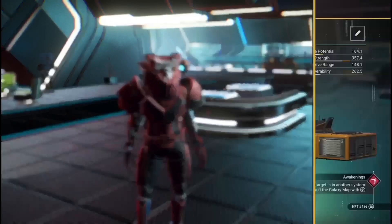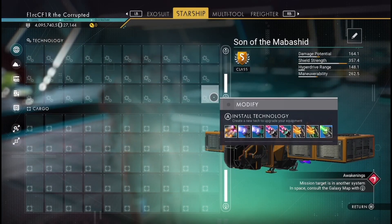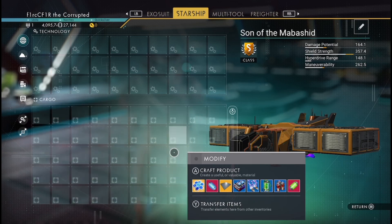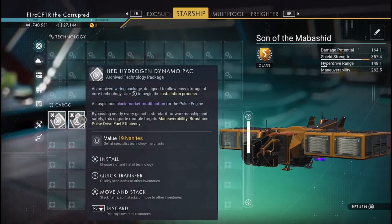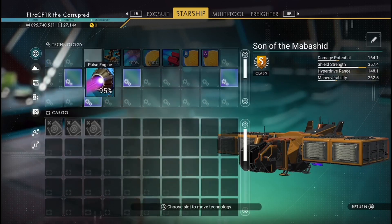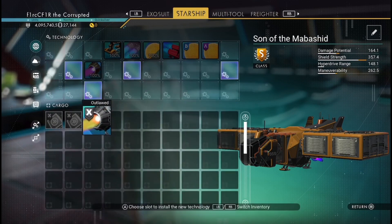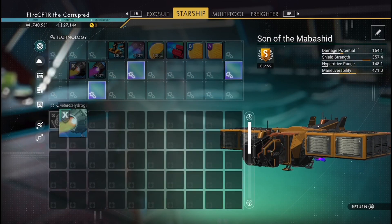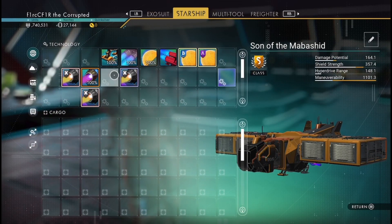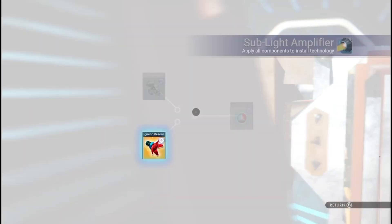Welcome back. I've done all the storage augmentation and upgraded it to S class. Now I'm going to put the S class parts in. I do apologize if you heard that in the background — I live right next to a train station. Thomas the Tank Engine doesn't live there, by the way. So I'm putting all the parts into the supercharge slots, which is taking it up to 1500 on the hauler.